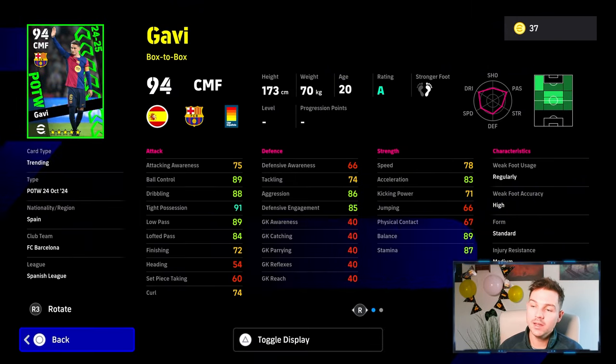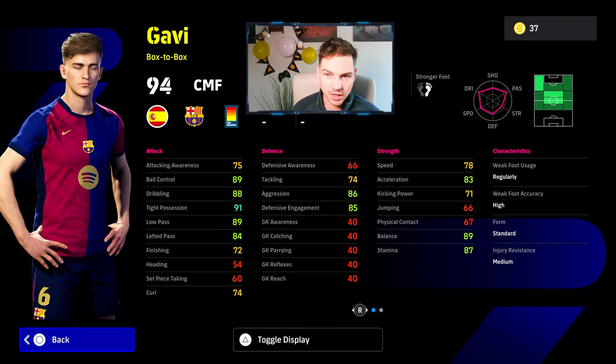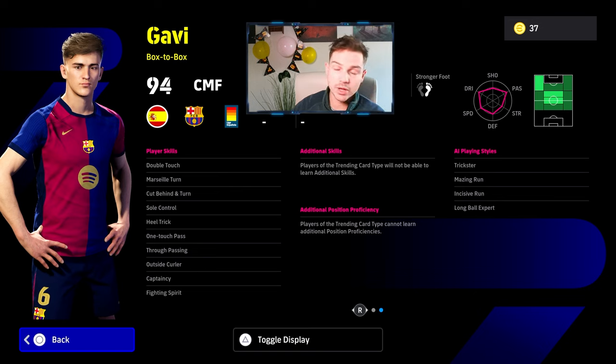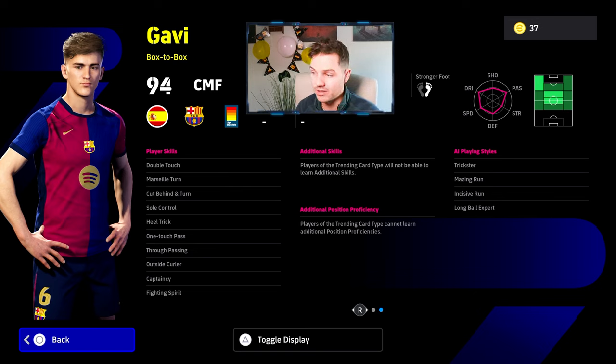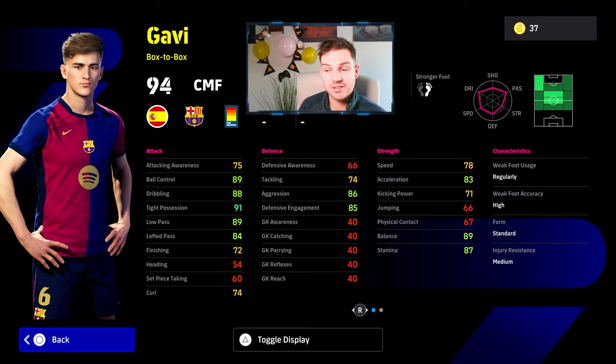Now it starts to get interesting — we have Gavi. Let me just switch my webcam so I'm not blocking any stats. This Gavi is very solid — he's a box-to-box, looks like a beast, got a lovely face scan. Excellent player skills: double touch, soul control — he doesn't have flip flap again. They seem to be limiting Player of the Week cards by removing a skill or just not having that final skill package. Also, Gavi has secondary positions like right wing, right mid, left mid, but can't fully play there to get the full stat boost with sub tactics. His stats are very solid: ball control, dribbling, tight possession, low pass all into the 90s-plus, with balance 90-plus.